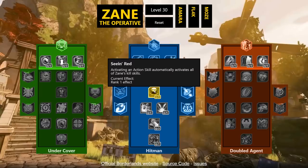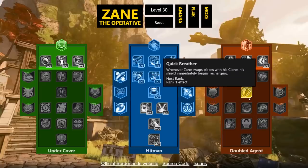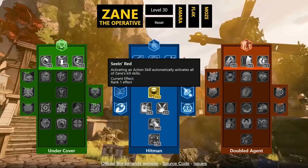Seeing Red: activating an action skill automatically activates all of Zane's kill skills. This isn't quite as good as Jack's mechanic where his Digi-Jacks dying triggers kill skills constantly. However, Zane does have a way to cancel his action skill early — which means the cooldown typically reduces — and with two action skills and all the cooldown reduction, you can keep kill skills active almost all the time. You can also activate them on bosses that don't have ads or minions.